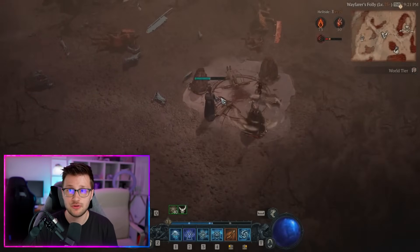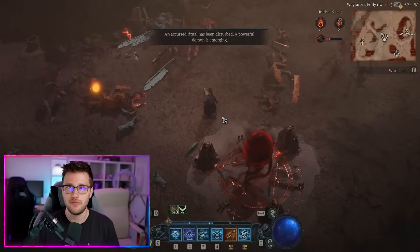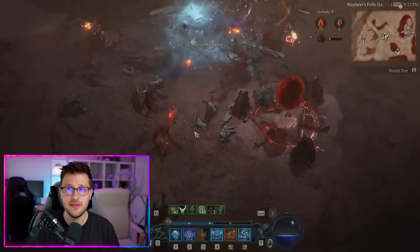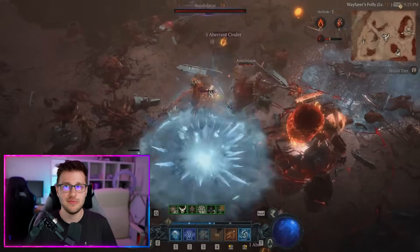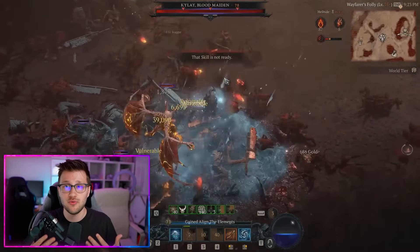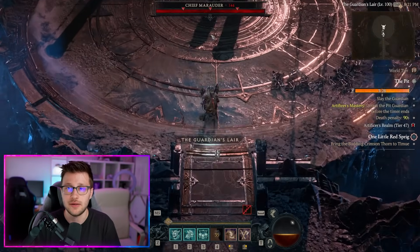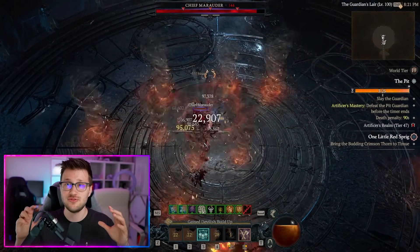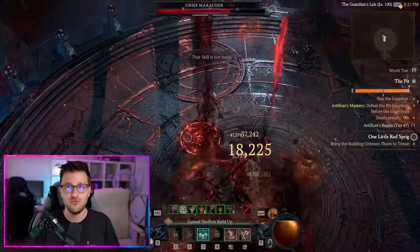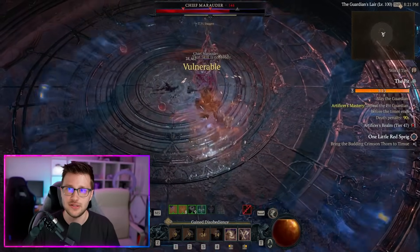Another thing you'll encounter in the Helltide is the Accursed Ritual, which summons the Blood Maiden boss on the map. This is an event that everyone in the area will be alerted to on the map, and you need to make sure you're going to it because it gives you not only a lot of XP, but a bunch of different materials, possible tempering guides, rare chances at unique and high-level loot, and potential materials for summoning another Blood Maiden. So many enemies spawn at this event — it's an insane source of XP. Forget everything else you're doing and run to it.